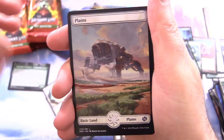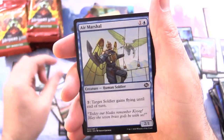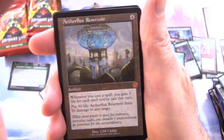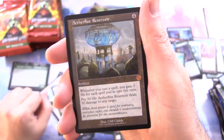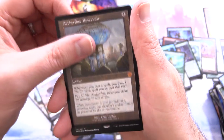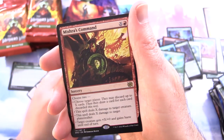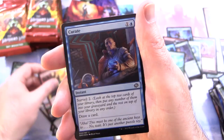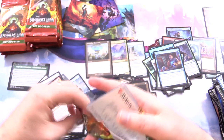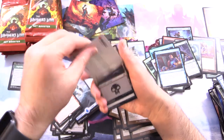I wonder if we can pull Gix out of here. And a Plains. Oh, and a Mythic — we've got Aetherflux Reservoir. I'll add that to our Mythic pile, which was looking a little thin for a while there. Three mythics so far. And Mishra's Command. Foil Curate and punch-out cards. Really enjoying what I'm seeing of the set so far — looks like a nice addition to Magic.